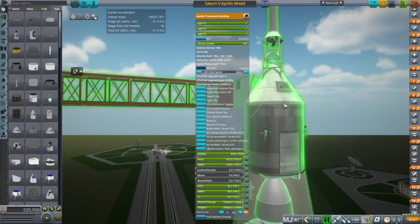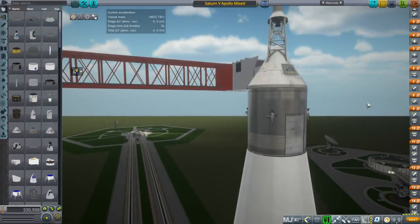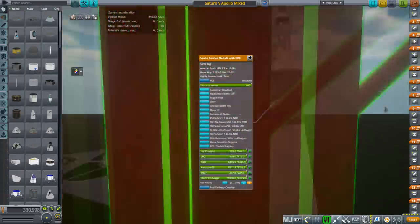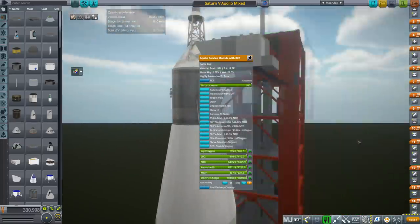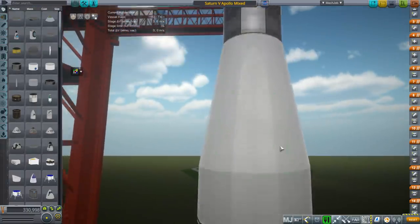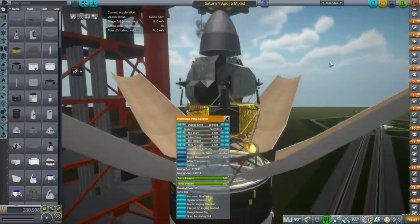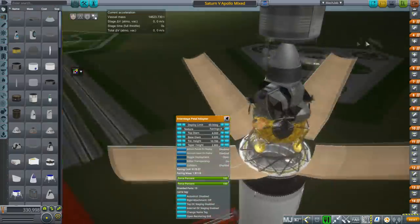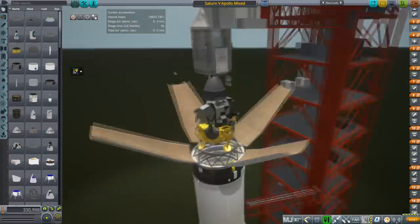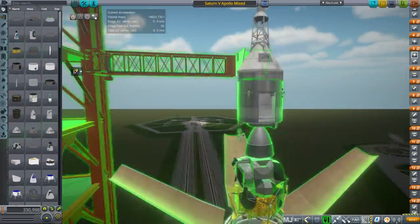Make sure your version has a heat shield at the bottom of the command module — otherwise you're going to get a nasty surprise on your way back. The service module may have experiments in this bay, and should also incorporate a high gain antenna, which is at the bottom here. Make sure you have the high gain antenna. It should also have a docking light — that's the Apollo service module docking light.